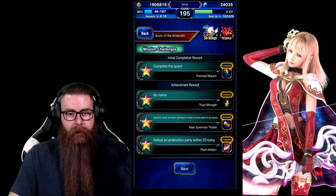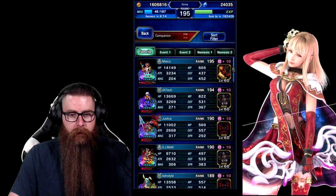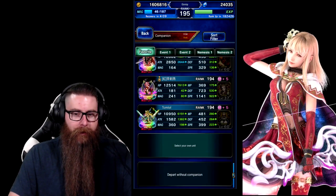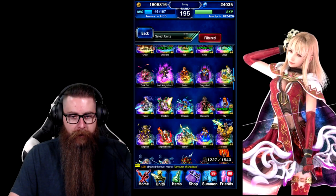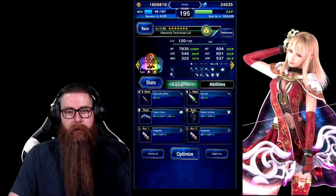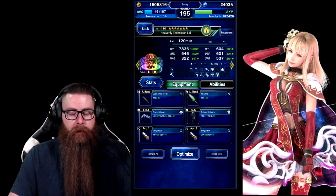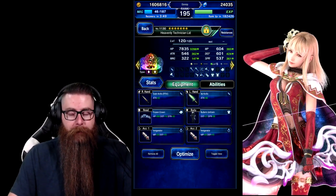We need to use no items, deal fire, wind, and dart damage two times or more, and defeat it within 35 turns. I'm going to be taking my own Esther for this one. The only reason I'm doing that is just so I don't have to bother somebody for an Esther with a fire weapon on. I did forget what kind of breaker he had, so we're just going to take Lid. She's like the lowest common denominator breaker for this. She does have a dark and a wind weapon on for the mission parameters, so if you're using a different breaker that doesn't actually hit the boss, keep that in mind and make sure you get these elements out so you get all missions.